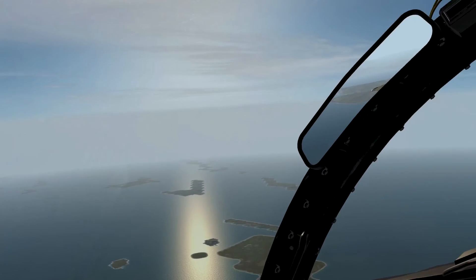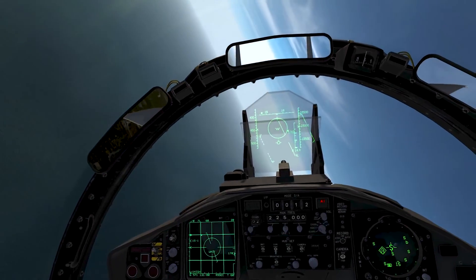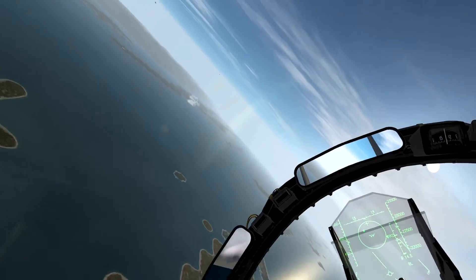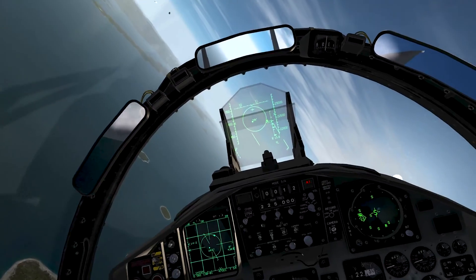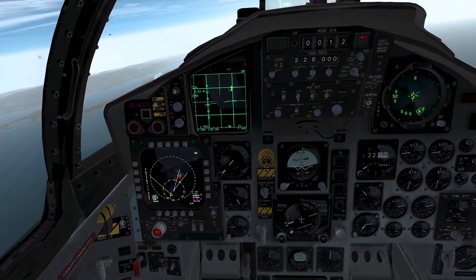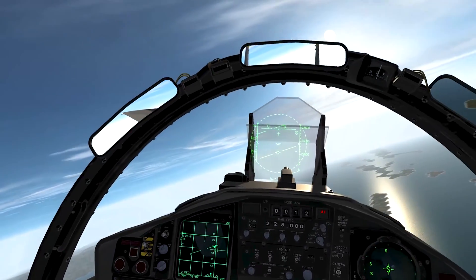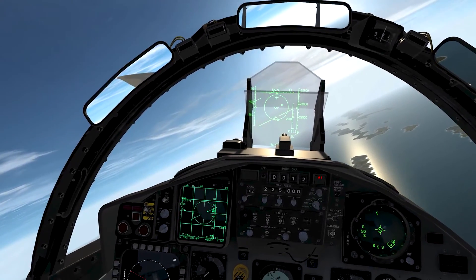I'm keeping my lock on. The other bandits are coming in. My number two — going to send them out. FOX-3, close. My number two got one. Unlock. Looking down here, a couple more bandits there. Seems like they're all starting to turn around. I'm going to use one of my FOX-3s — switch forward and lock on to this aft one here.